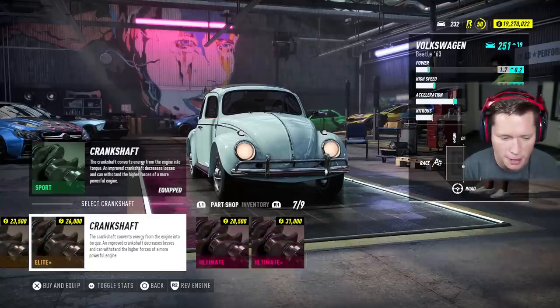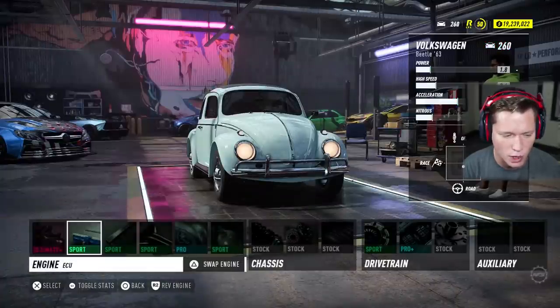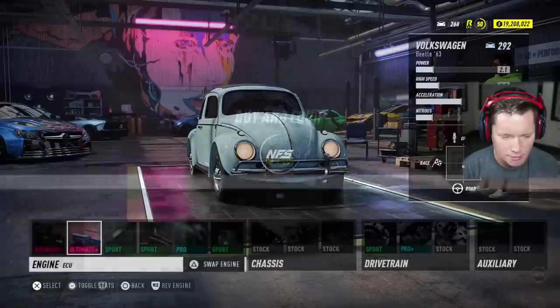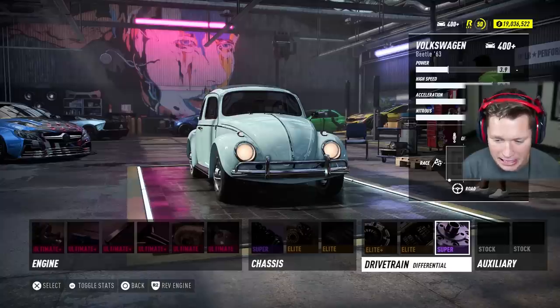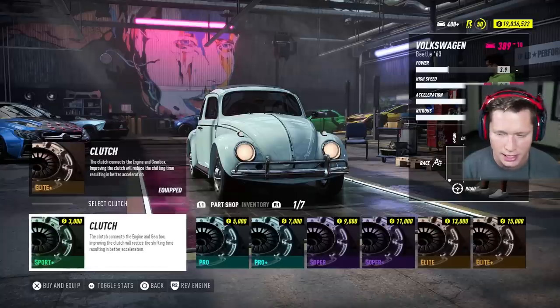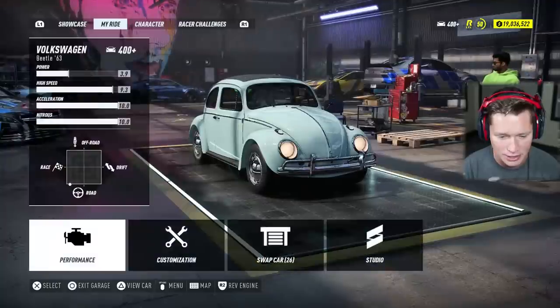We are going to fully max this thing out. We started at level 100 — I'll catch you guys at the end and see where we're at. Oh boys, we did it! We brought her up to a level 400 plus. I didn't even think that was going to be an option. I think our clutch is what really did it. You guys can see it brought our high speed up from an 8.3 to a 9.3 — that is absolutely insane. This thing is going to be a monster.